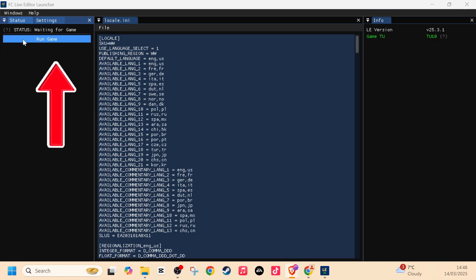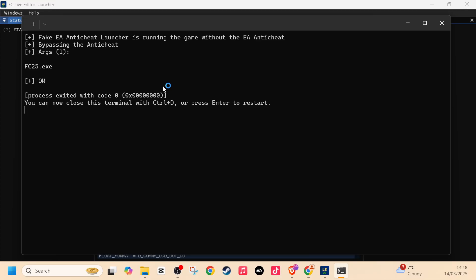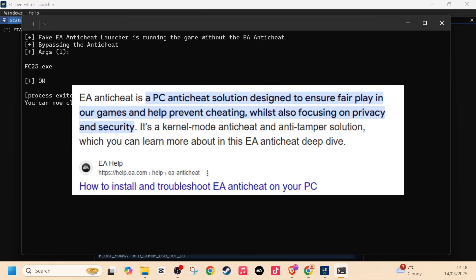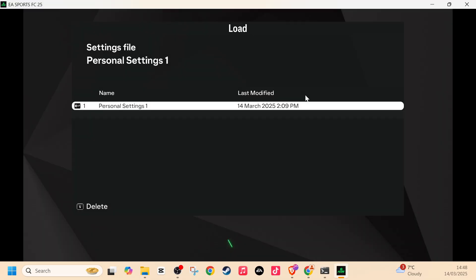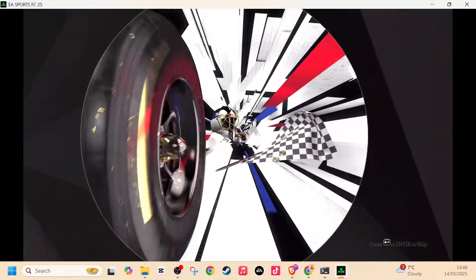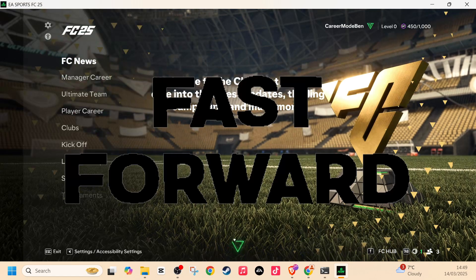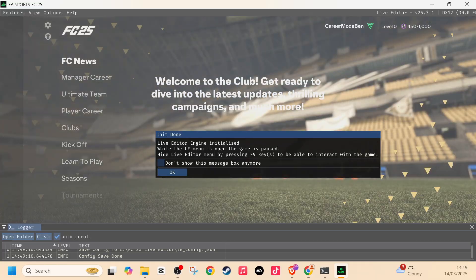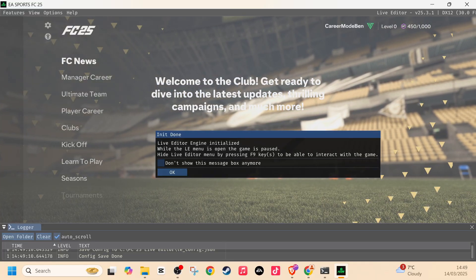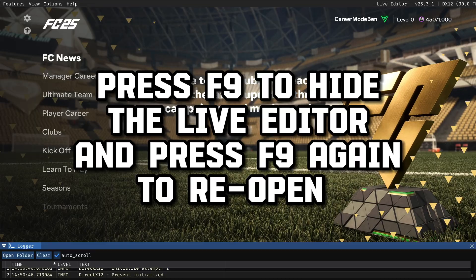Press 'Run Game' on the left-hand side and you'll see the status turn to 'injecting.' The game will begin to open, bypassing the EA anti-cheat launcher. Once the game is loaded, wait a few seconds and you'll be greeted with the live editor. This message indicates that the live editor engine has installed and you can now use it moving forward.